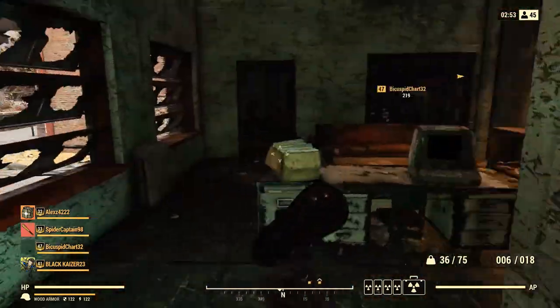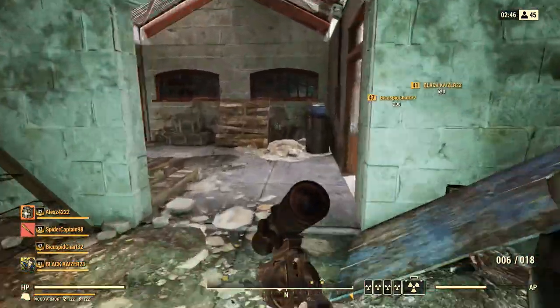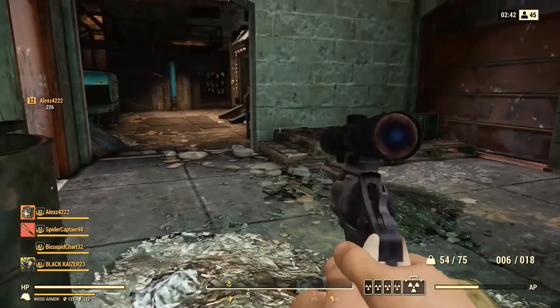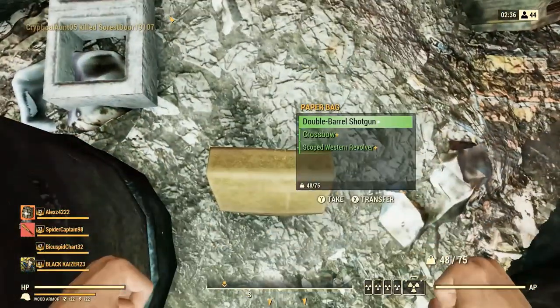I use this glitch every time I launch a nuke. I don't launch a nuke without using this glitch, because it allows me to launch a nuke within five minutes. It usually takes me 15 to around 20 minutes to launch a silo on my own — that's insane how much time this saves.